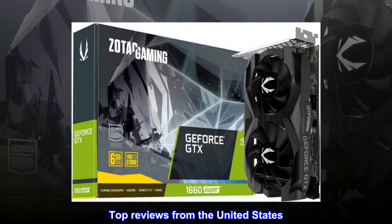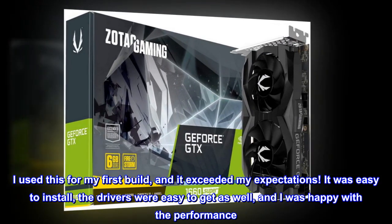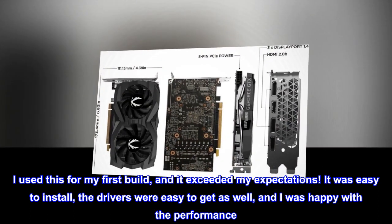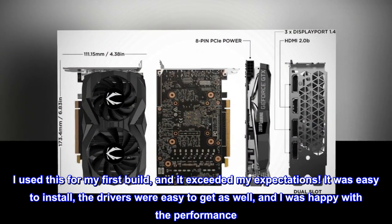Inside the box: Zotac Gaming GeForce GTX 1660 Super Twin Fan and User Manual. Top Reviews from the United States — Good for 1080p Gaming: I used this for my first build and it exceeded my expectations. It was easy to install and the drivers were easy to get as well, and I was happy with the performance.